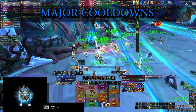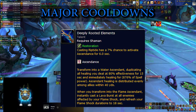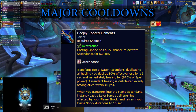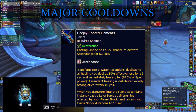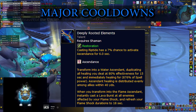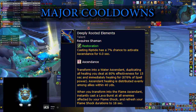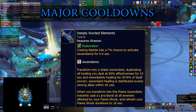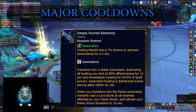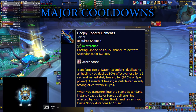However, there is an extra talent we are using right now called Deeply Rooted Elements, and it's also connected to your Riptides. They have a chance to activate Ascendance for 6 seconds — that's actually a long enough window for you to get 3 Chain Heals off. So keep an eye out for this when it happens, because the chance to activate it is accumulating the longer you cast Riptides, and the longer Deeply Rooted Elements does not proc, the higher the chance for it to occur.